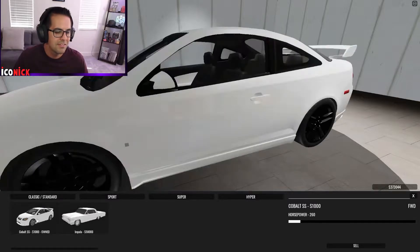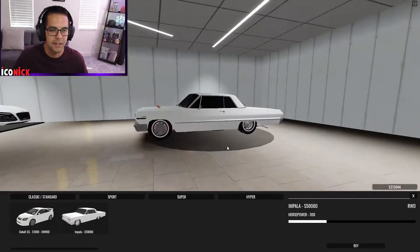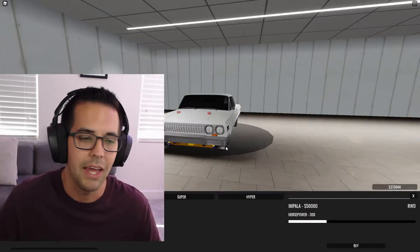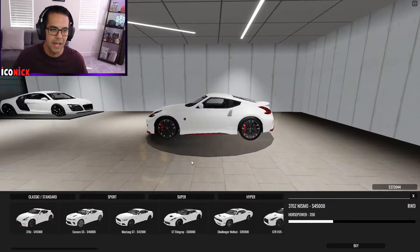So the classic standard cars — as I mentioned, this is the Cobalt SS, just the starter car. Then you got the Impala. If you want to do a little low riding, pick up the Impala. It's only 50k.